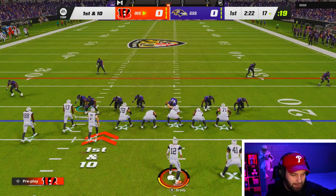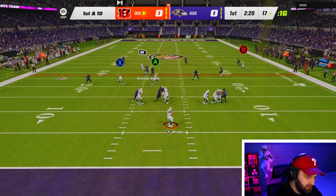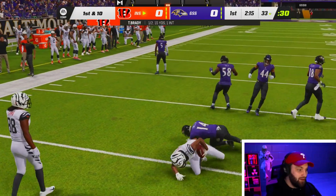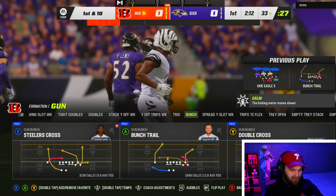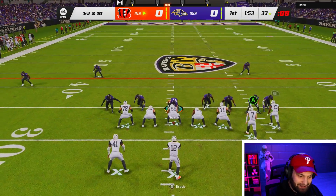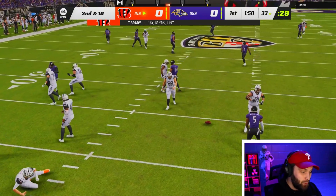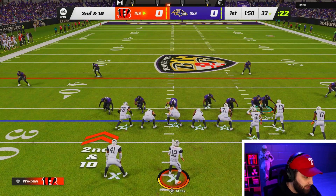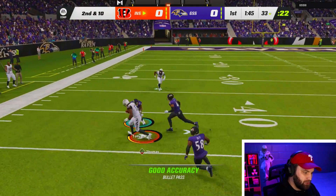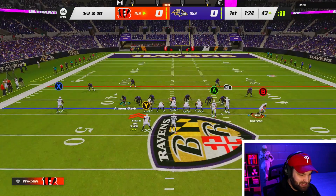First play of the game he did run man coverage. I quick snapped it because I had no time on the clock — pretty bad play by me. It looks like he's running zone and Mike T's saving me. I don't even know what he just ran — that might be the craziest play art of all time. Is he really about to user Michael Thomas the entire game in the slot? He got clicked off. He is sending some heat at us — that was a four-man rush and I blocked my running back. This guy might have found the craziest glitch blitz of all time, but we're gonna have a wide open Michael Thomas through the seam.